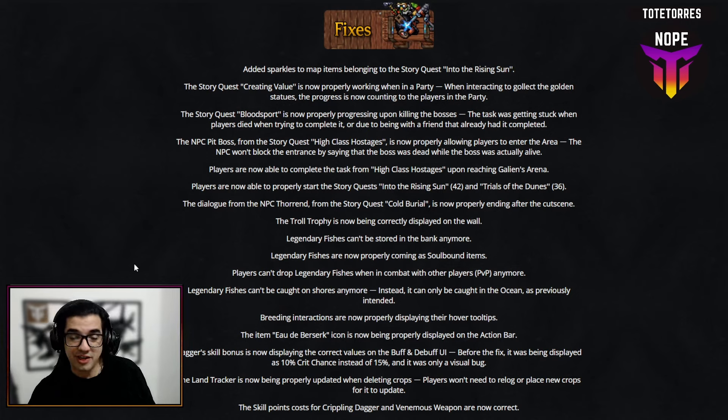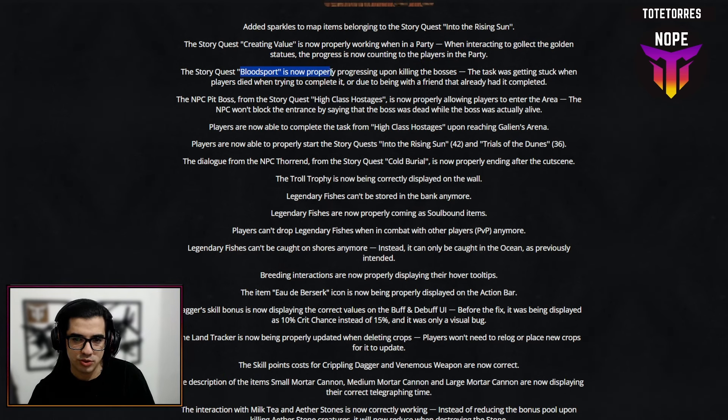Moving on to fixes — they added sparkles to map items belonging to the story quest 'Into the Rising Sun,' which is huge for the Sephir's Veil artifact. Another important fix for me personally: the story quest 'Creating Value' is now properly working when in a party. I was stuck on this bug before, so hopefully I can finally finish it.